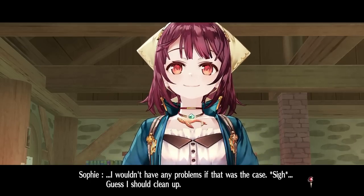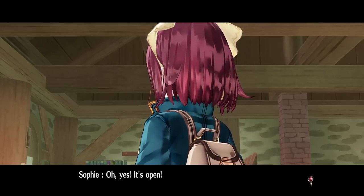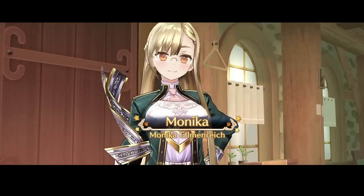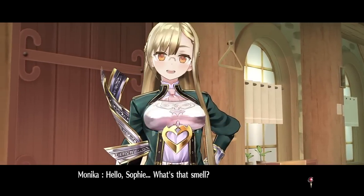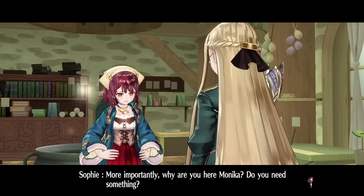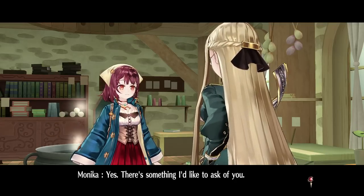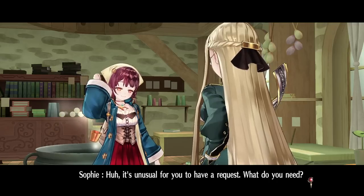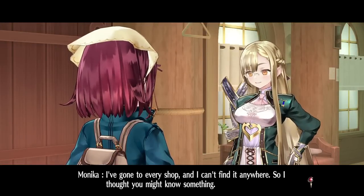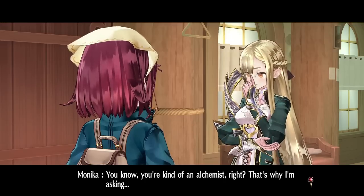I wouldn't have any problems if that was the case. I should clean up. Hello Sophie, what's that smell? I messed up again. More importantly, why are you here Monica — do you need something? Yes, there's something I'd like to ask of you. It's unusual for you to have a request — what do you need? I just met with Meister Horst. He was asking for some Berg medicine but I've gone to every shop and can't find it anywhere, so I thought you might know something, you know, being kind of an alchemist.